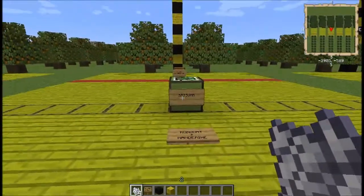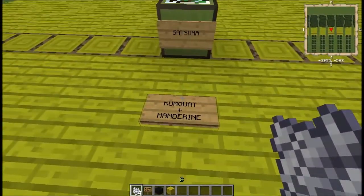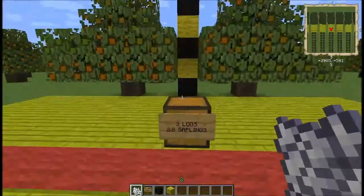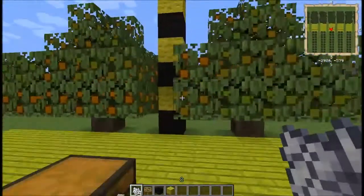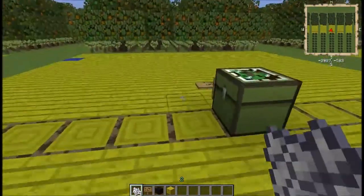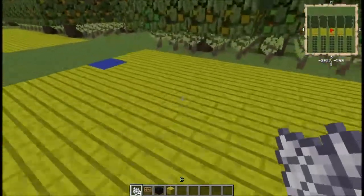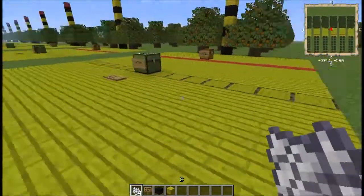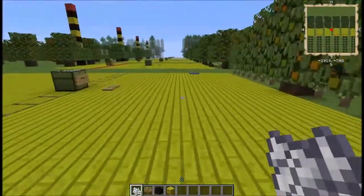Moving on to the satsuma, which is a kumquat and a mandarin bred together. This end-of-the-line tree will give you about three saplings each, and fruit nodules which will produce satsumas. This is also a tier eight tree, and some more of that citrus wood.